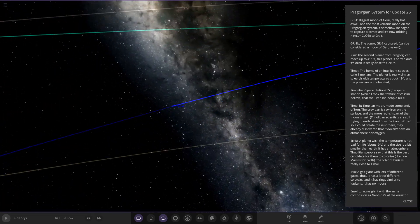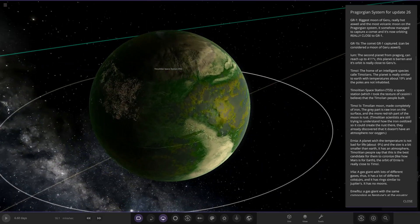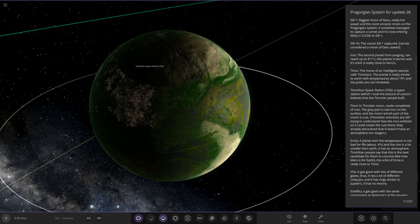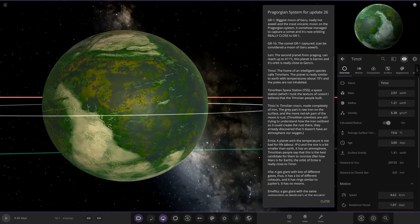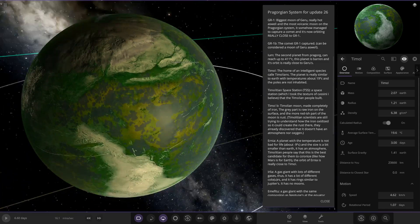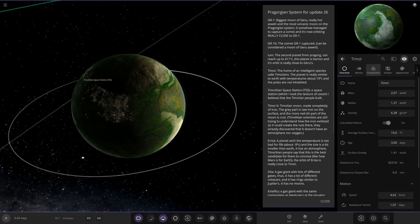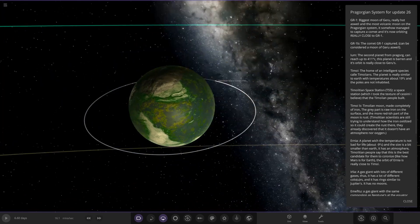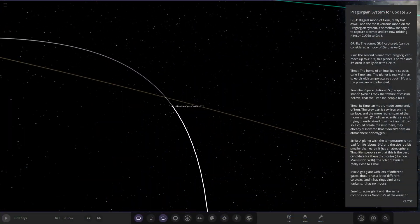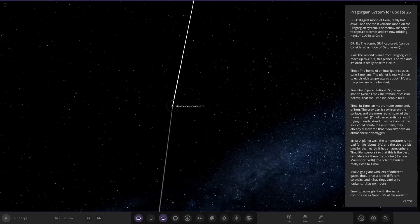Next up we've got a blue one — the home of an intelligent species called Timoleons. Oh hello! The planet is really similar to Earth with temperatures around 19 degrees Celsius, and the poles are not inhabited. I really like the way you've done that with the colors — the high elevation with the white areas. City lights behind it as well. Home of an intelligent species, poles not inhabited. And it also has a space station — he used one of the probes, took the texture of Cassini. That's cool.